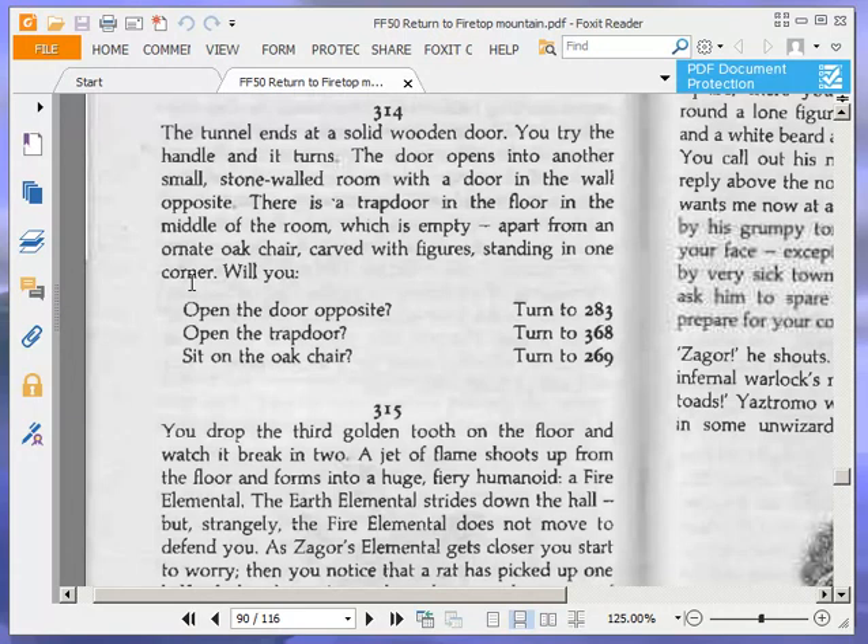The tunnel ends at a solid wooden door. You try the handle, and it turns. The door opens into another small stone-walled room, with a door in the wall opposite. There is a trap door in the floor in the middle of the room, which is empty apart from an ornate oak chair carved with figures standing in one corner. Will you open the door opposite, turn to 283; will you open the trap door, turn to 368; or will you sit on the oak chair, turn to 269? We're going to open the door opposite, turn to 283.